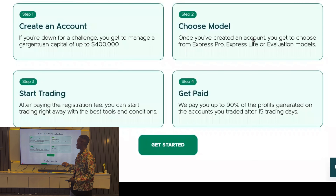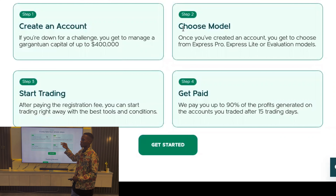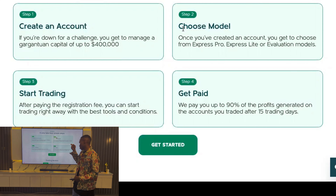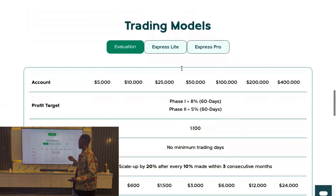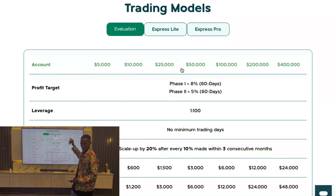Here are the steps to getting a funded or evaluation account: just create an account with them, choose your model or challenge, start trading, and pass the challenges. If you're going for evaluation, follow those phases, but if you're going for instant funding, you can just start trading and get paid right away.